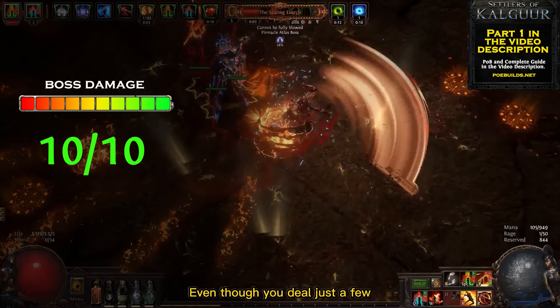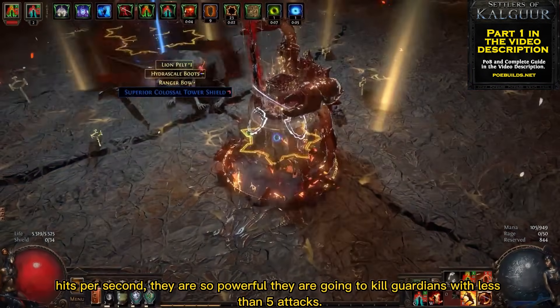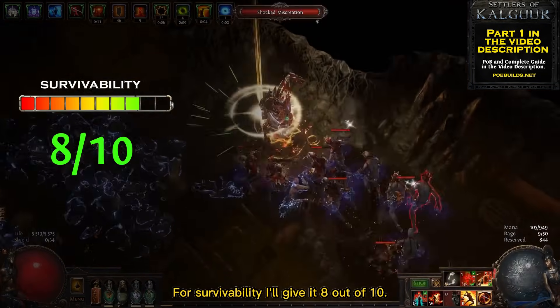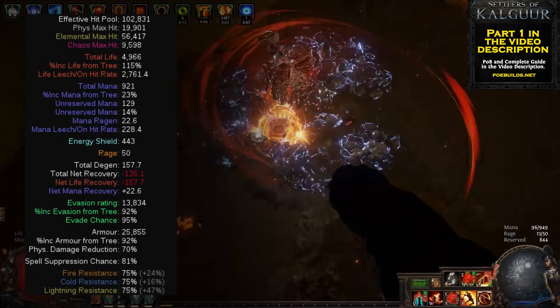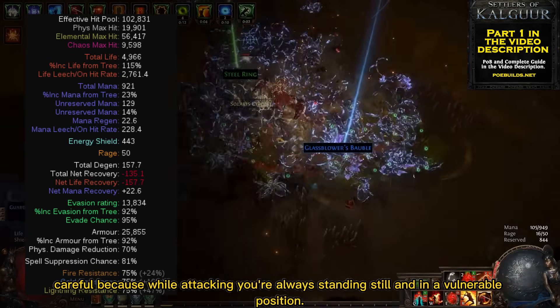Even though you deal just a few hits per second, they are so powerful they will kill guardians with less than 5 attacks — the boss damage is incredible and deserves 10 out of 10. For survivability I'll give it 8 out of 10. This build has many defensive layers such as permanent fortify, armor, evasion, and spell suppression, but you need to be careful because while attacking you're always standing still and in a vulnerable position.